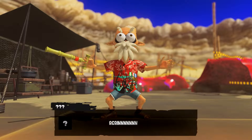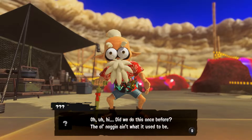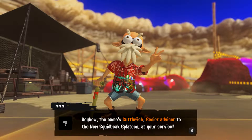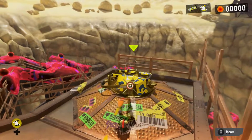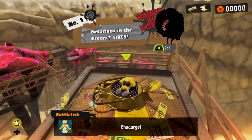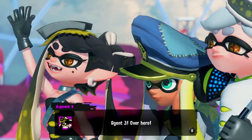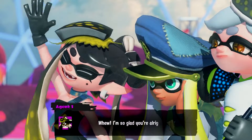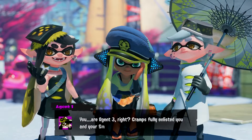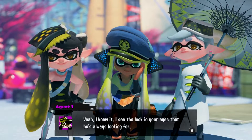In single player you'll meet a cryptic old man known as Cuttlefish who tasks you with learning the ropes and investigating the disappearance of the Great Zapfish. This is done by solving puzzles found in self-contained locations accessible via a kettle. Shortly after finishing the first few puzzles the old man disappears down a massive hole. Your character follows and upon reaching the bottom discovers three other Inklings who have also been working for the old man as his agents, each with their own designation. They task you with finding him, completing puzzles along the way as the newly enlisted Agent 3.